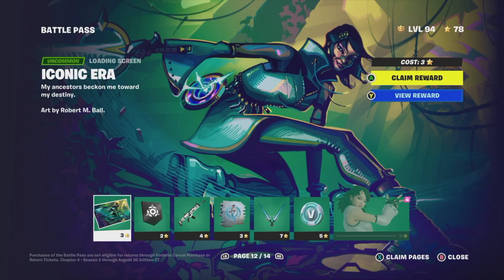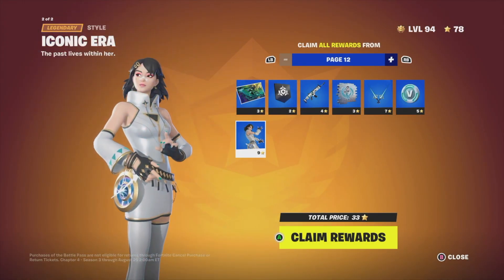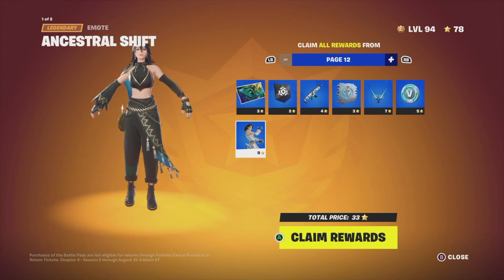What I like to do is claim entire pages all at once. Depending on what console you're on, or if you're on PC or mobile, you're going to see on the right-hand side of your screen at the bottom 'Claim Pages' and then 'Close.' Just go right into Claim Pages — for me in this case it's X.